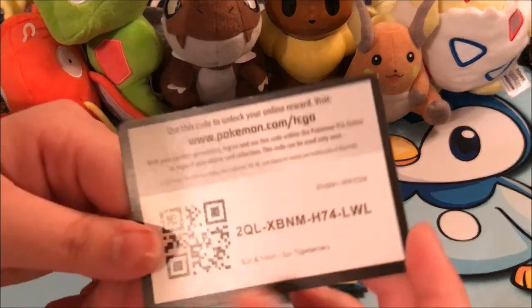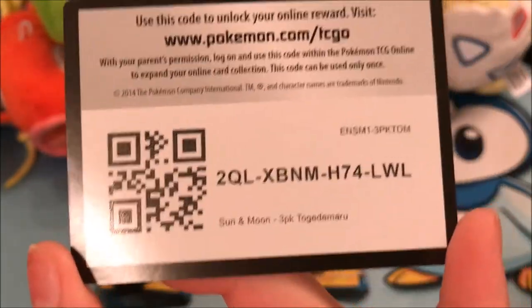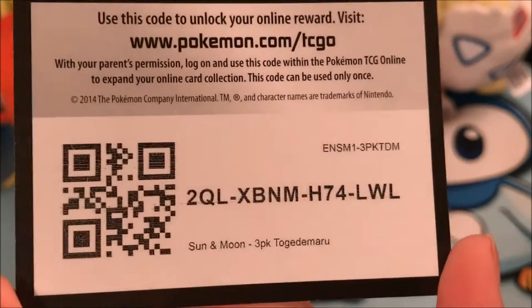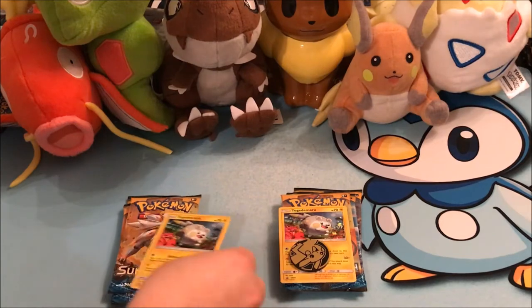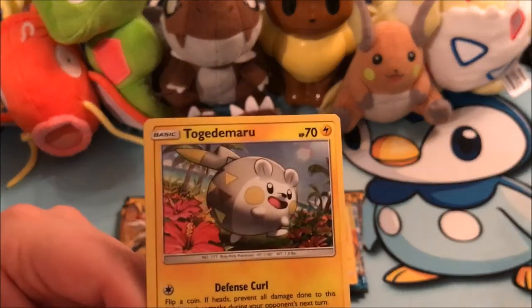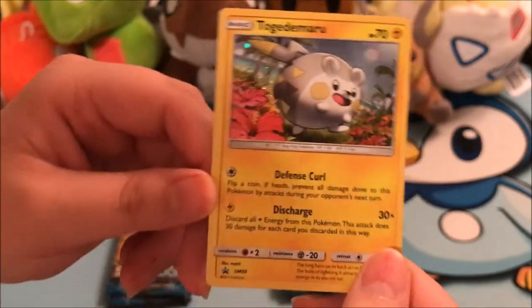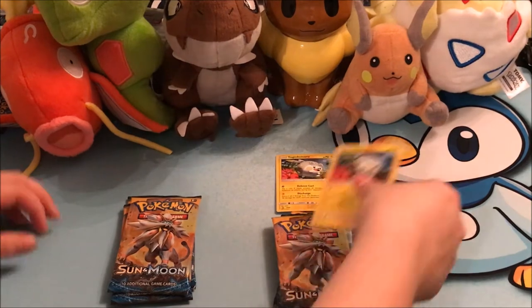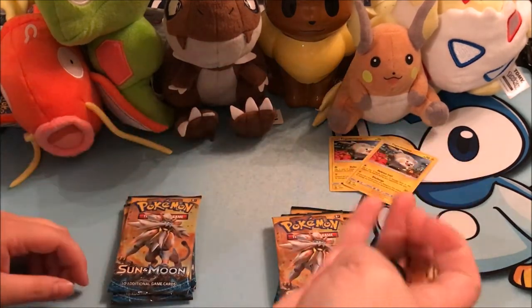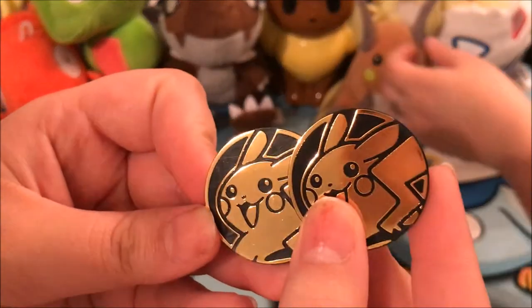Alright! So we're going to go ahead and give one of you guys this card, which is the card to unlock the promo Togedemaru that you get in the pack - this cute little guy right here. Nice and cute little promo. So we've got two of him, we'll just set those down up here. We've got two coins - both cute little Pikachu coins!